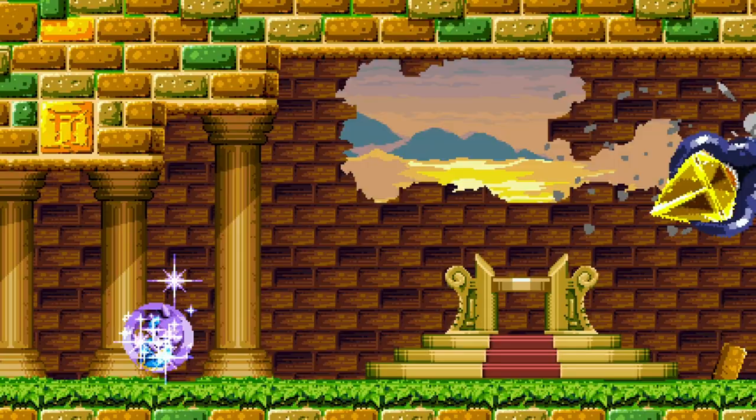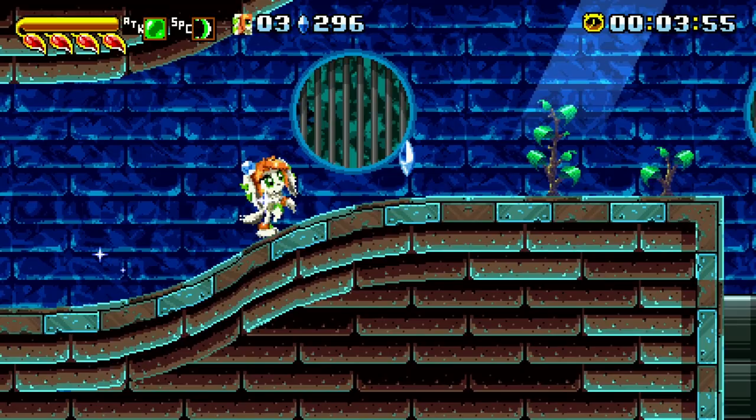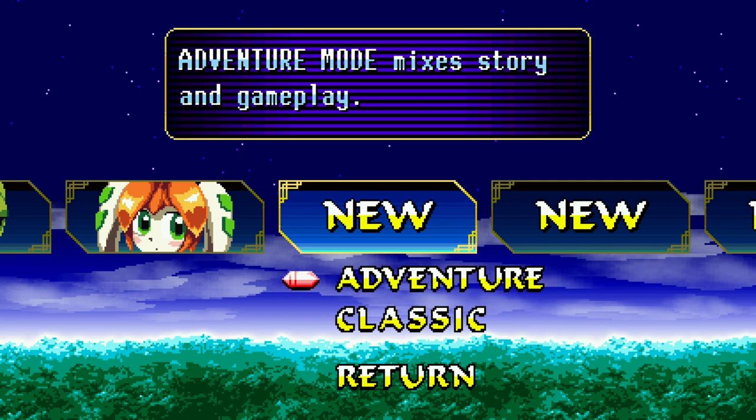All three characters play extremely differently from one another, offering a different playstyle and different routes through each level based on either their abilities or minor story differences. Freedom Planet has 14 stages in total — excluding a shoot-em-up mini stage in the training rooms — with each character playing through 12 of them, meaning a couple of stages are exclusive to certain characters.